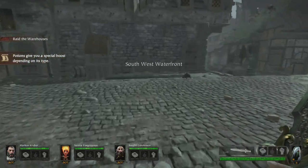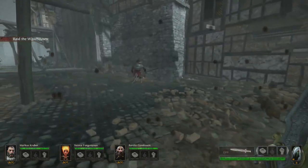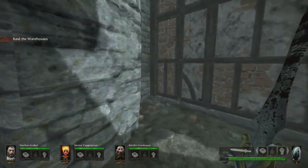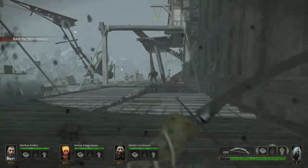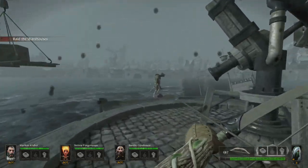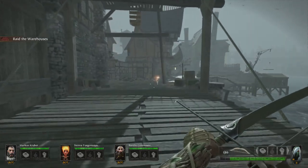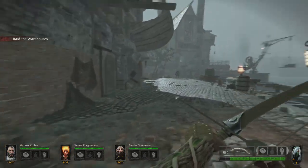We're going to save a few arrows. These guys hurt so let's make sure — stop stealing my kills! It's a raid warehouses mission. I don't know where the warehouses are. This is one of those areas where I just don't know which direction you're supposed to go, and I don't want to miss a warehouse if you have to raid all of them.